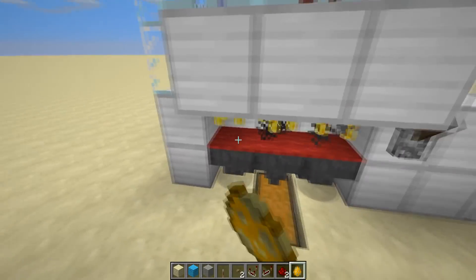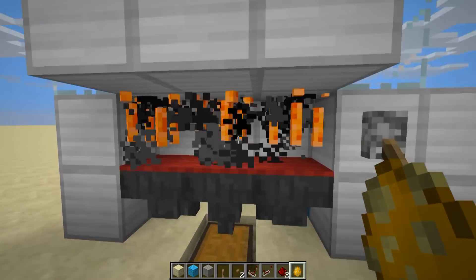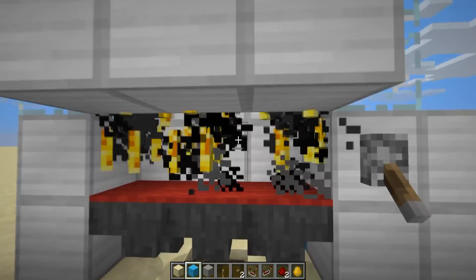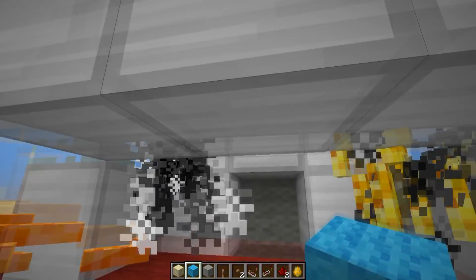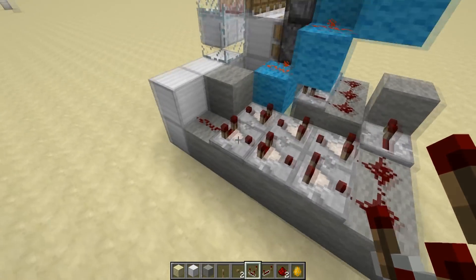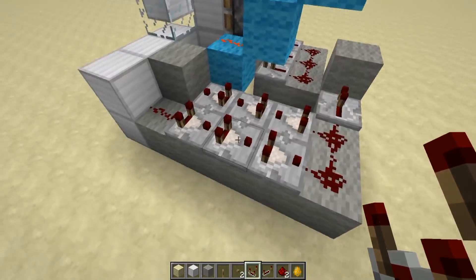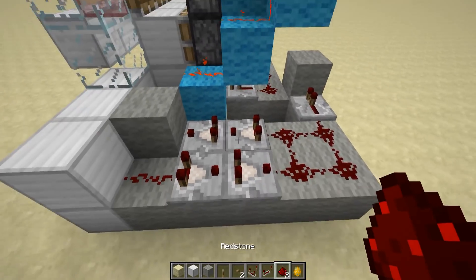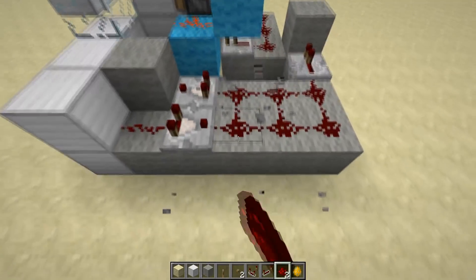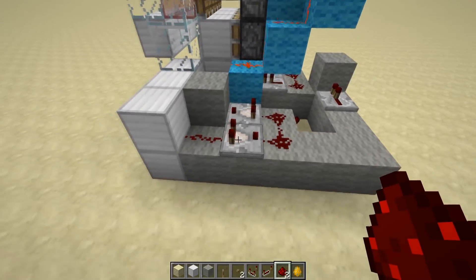Now whenever blazes come into your kill chamber, flick the lever to prevent new blazes from entering, press the button to crush them down to a one-hit kill, then kill them all, unflick the lever, and new blazes will flow in. One note on the redstone: if you're using a more powerful weapon you can make the crusher faster. Using potions, your fist, or a low-power sword, you need six comparators. Using an iron sword, you can use four comparators. Using a fully enchanted diamond sword, you only need two comparators to crush them to one-hit kill range.